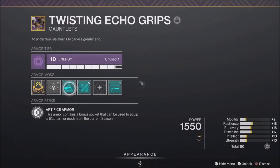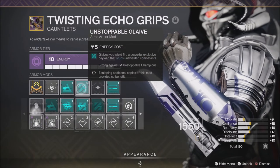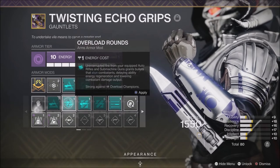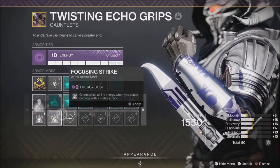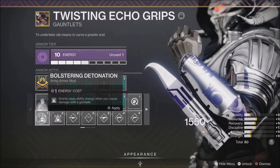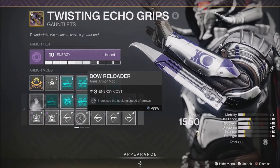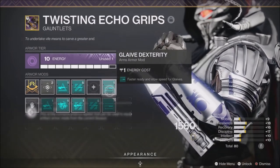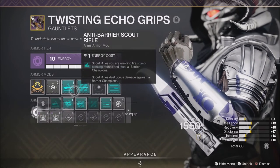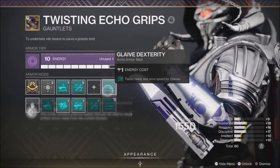On my arms I'm running mods for champions — Unstoppable Glaive and whatever anti-barrier or overload rounds you need. If you're not needing champion mods, you could double-slot Bolstering Detonation, which grants class ability energy when you cause damage with a grenade. I'm also running Glaive Dexterity on the end. Match these to what you need. Unstoppable Glaive and Glaive Dexterity from the artifact are ones I'd recommend.